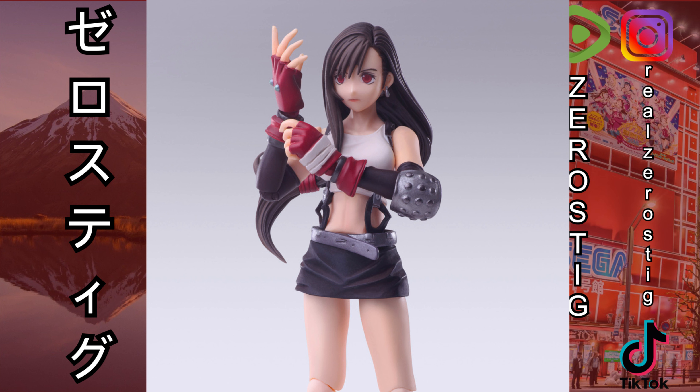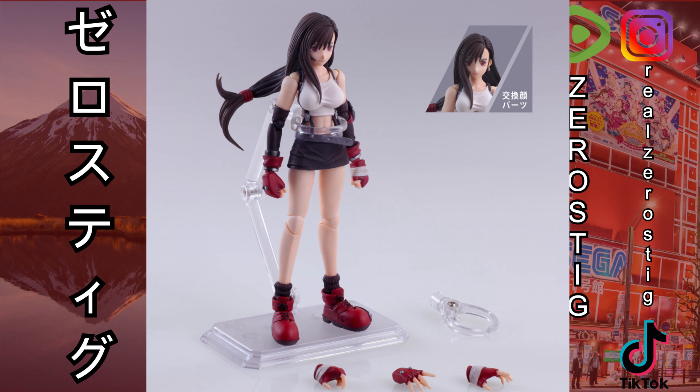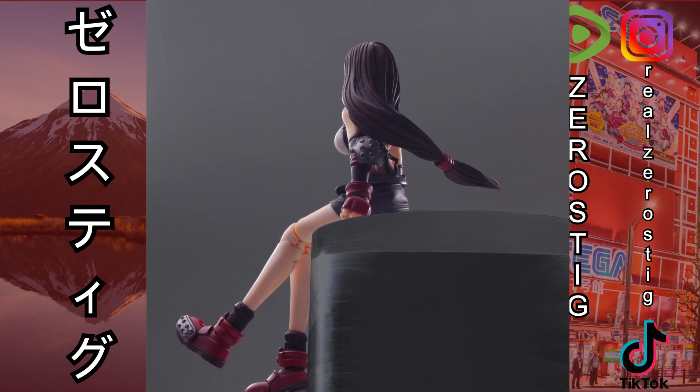She even has her little suspenders attached to her shirt, which is really awesome. The figure comes with one expression, one head, three different hands, plus the hands already attached. That's pretty much it for Tifa.